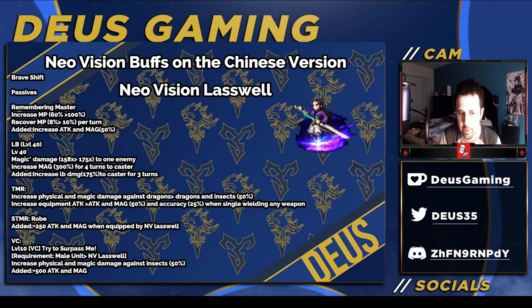His TMR is now Dragons and Insects instead of just Dragons by 50%, and also increases Attack and Magic by 50% TGH — so he has Physical and Magical TGH with that TMR. His STMR now gives 250 Attack and Magic when equipped with a rope by himself, which is really nice. And his Vision Card at level 10 — the requirement is now only for himself at the last level, but you can still use the other ones. You get the killers as always, plus 500 flat Attack and Magic, so very nice.